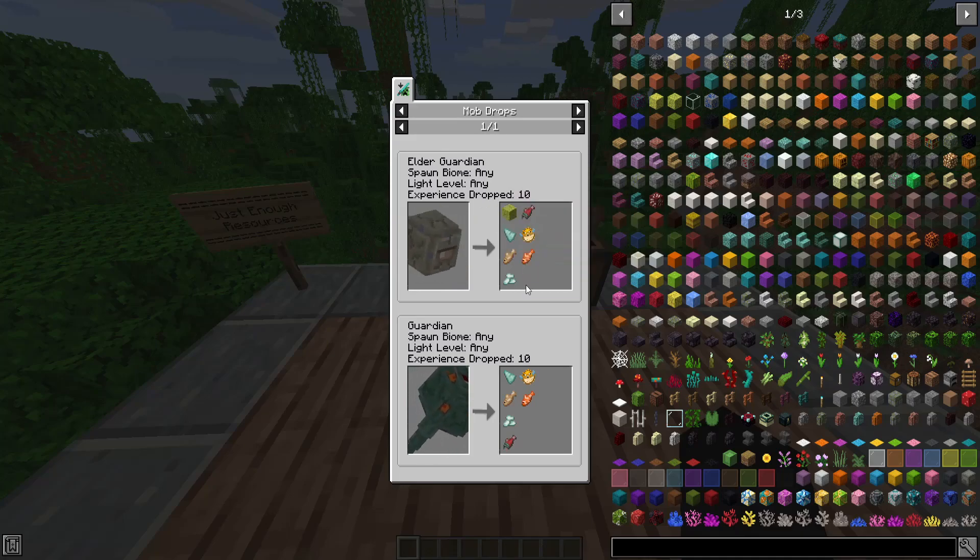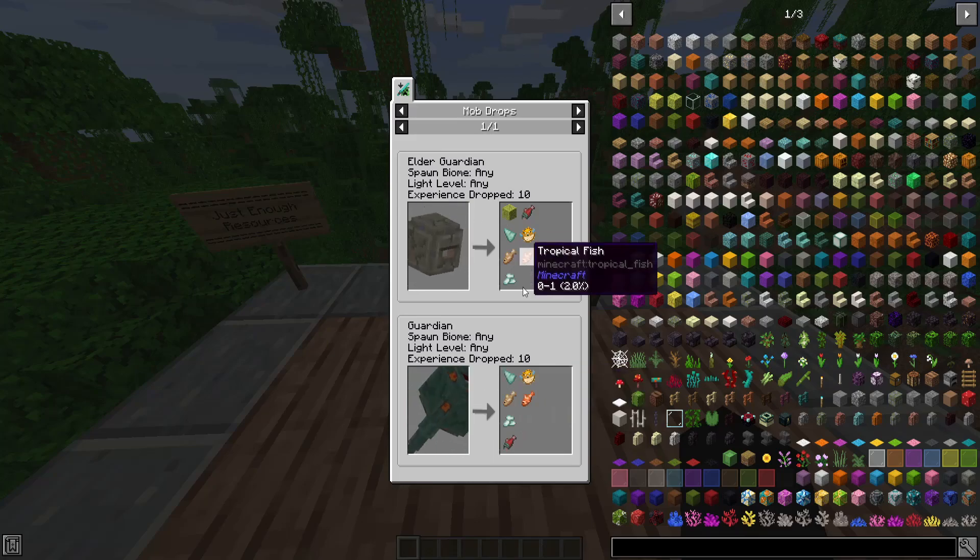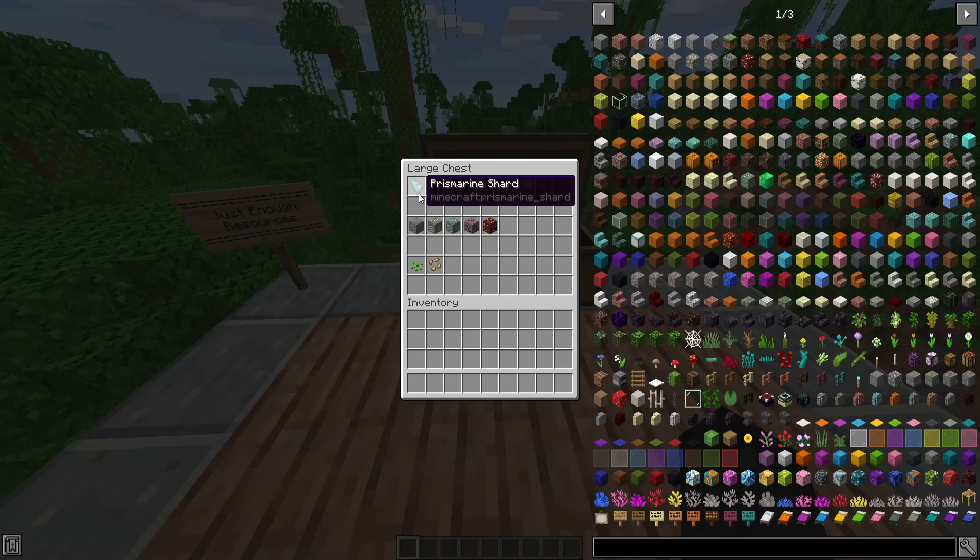It tells you a little bit about the mob and which drops it has. Prismarine Shard drops 0 to 2 and is affected by looting — so if you have looting on your sword, it tells you there's an increased chance. You can also see the other things it drops and the percentile of each drop, including how much it can drop. For the Guardian, it also spawns in any biome, experience drop 10, and can drop 0 to 2 Prismarine Shards affected by looting. I like that the Clownfish has a 2% chance of dropping.